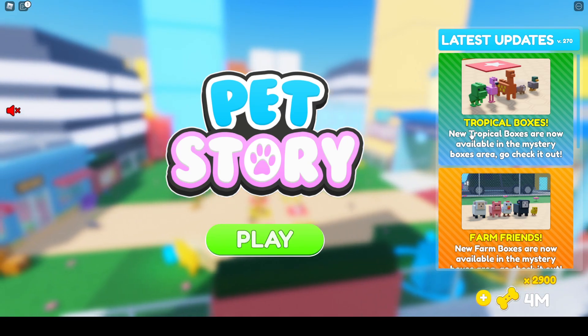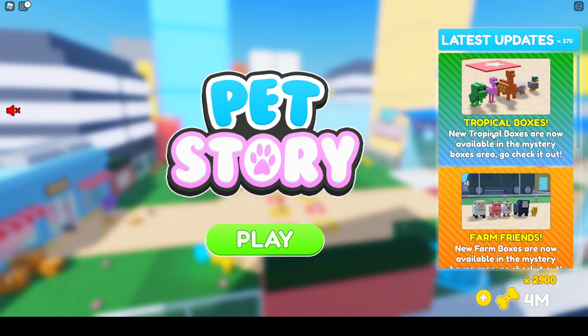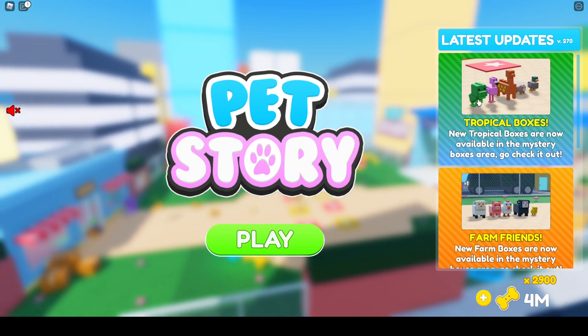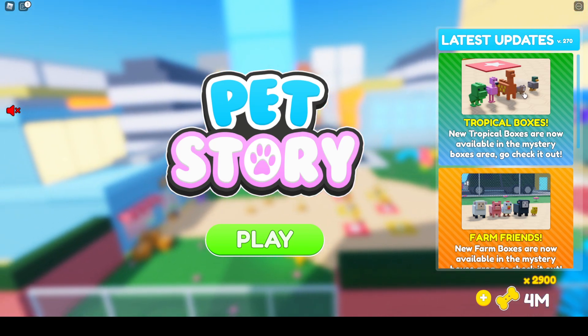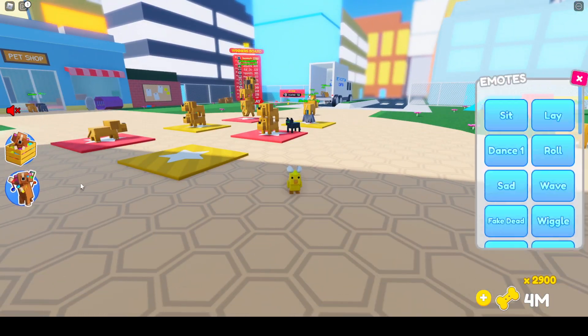But we're back in Pet Story, and once again there's a brand new mystery box — it's called the Tropical Box. As we can see, there's a dinosaur, a flamingo, a stegosaurus, a hamster, and a duck. So let's go ahead and check it out.